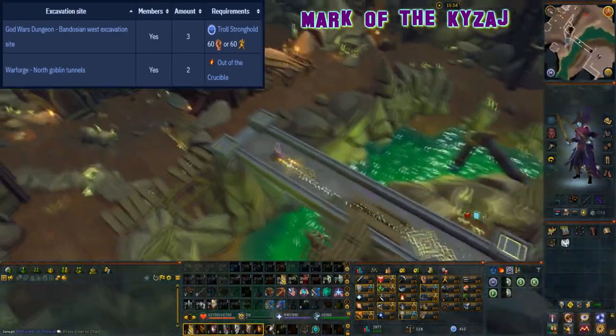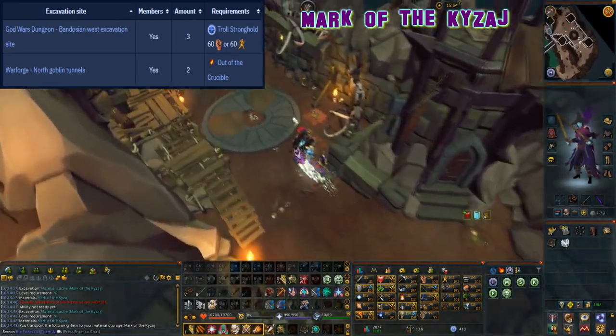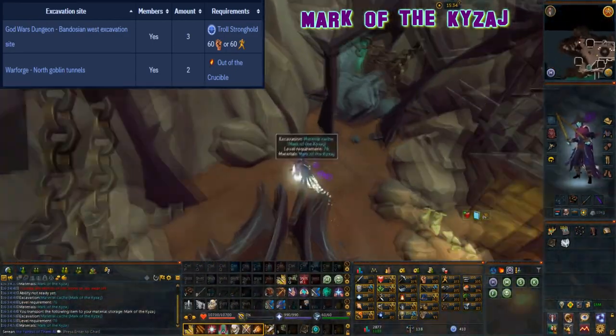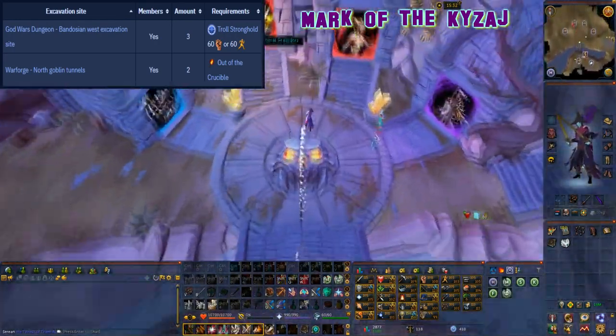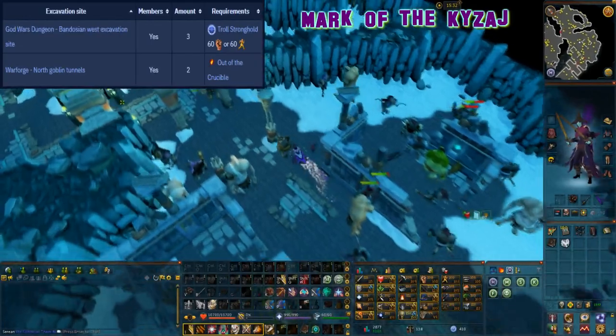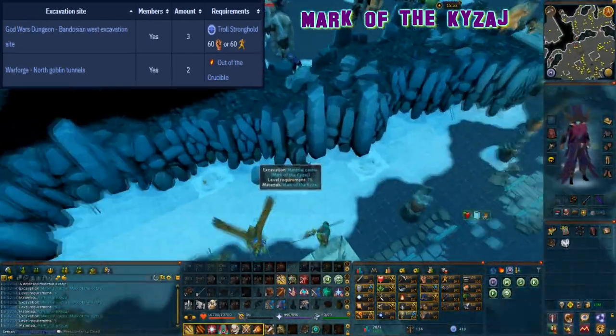This material can be excavated at level 76 arc and it can be found in two locations. There are two caches in the Warforge north goblin tunnels and three caches in the god wars dungeon Bandos west excavation site. However the location in the god wars dungeon requires completion of the troll stronghold quest plus either 60 strength or 60 agility.